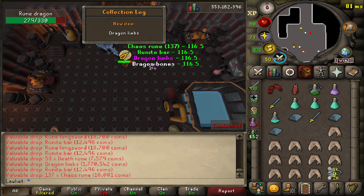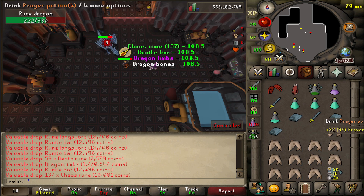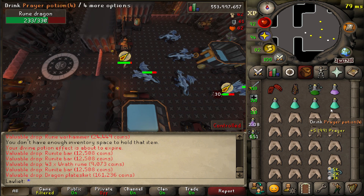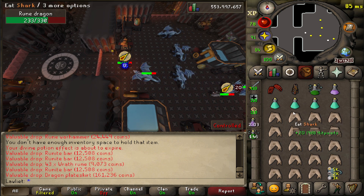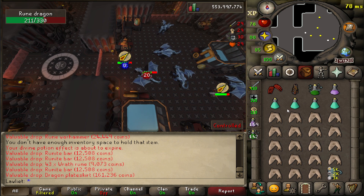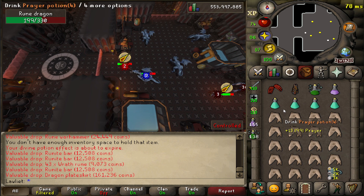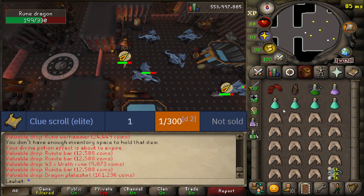Dragon limbs for the collection log. I'm kind of surprised that I didn't already have them considering that we've killed 2,500 on this account already — so a little dry. Hopefully that doesn't continue. Currently we are at 1,008 rune dragon kills. No lump yet, but we have gotten the dragon limbs. And also surprisingly, I haven't gotten an elite clue scroll, which I think is like a 1 in 300 drop here, so we're a little dry for that.